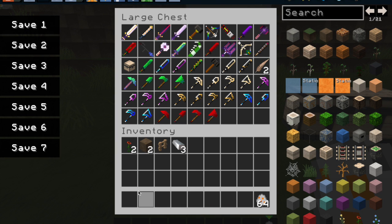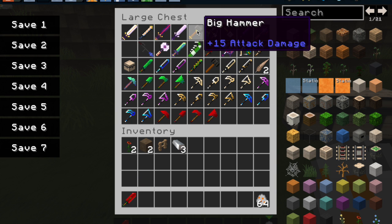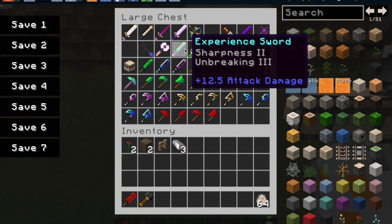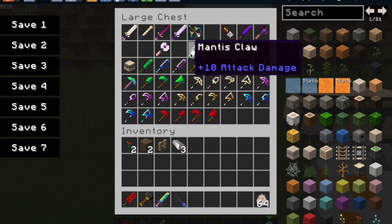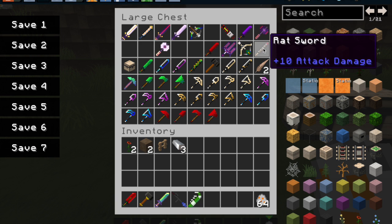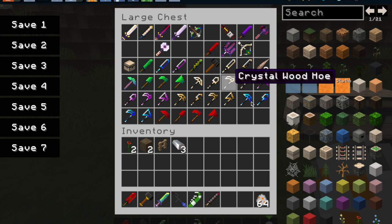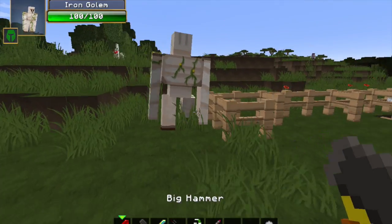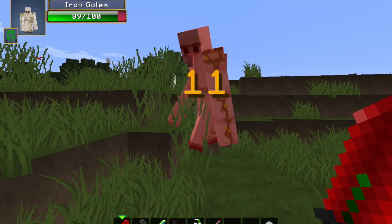I know there were some swords I missed — rose sword, big hammer, ultimate bow (I'll review that later), experience sword, squid zooka, mantis claw, rat sword. I'm just going to do them all in rows. The rose sword does 10 attack damage and it's pretty good.